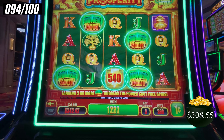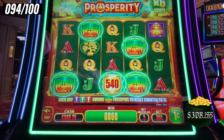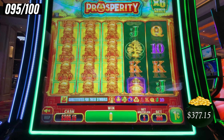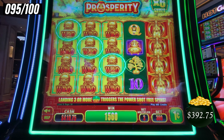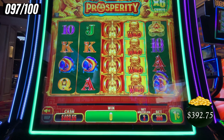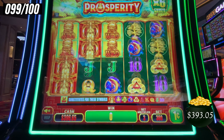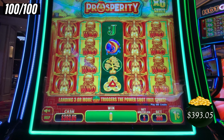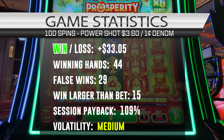The amount of torture you have to go through in order to win about 20 times your bet. Well, look — we're going to end with a profit, so I'm excited about that. Here's spin 95 — wilds! $15.60. I expected that to be more, but it is what it is. Spin 98. Here is our final spin of the 100 spins on Power Shot. All right, let's take a look at those stats. We're ending with a profit of $33.05 — not bad for a $3.60 bet.